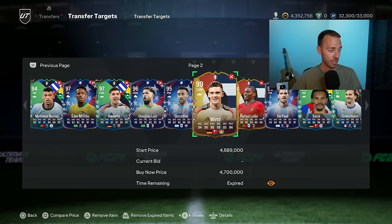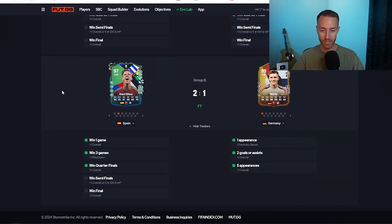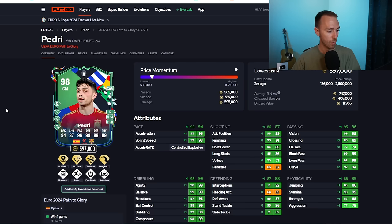His price is up a ton. The Spanish cards got a plus one overall for winning the quarterfinals. That's the upgrade there. Danny Olmo and Pedri were kind of the biggest names that got plus ones. Pedri of course got plus one everywhere, a couple of plus twos in the passing category.